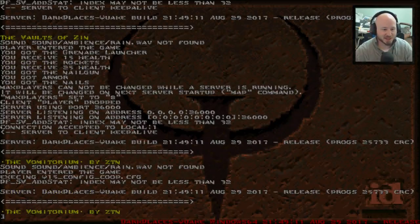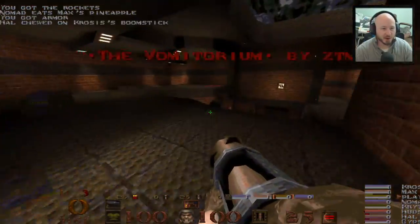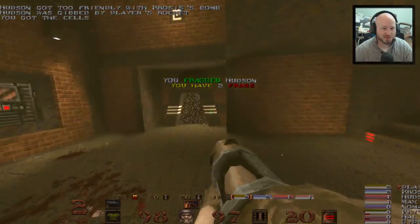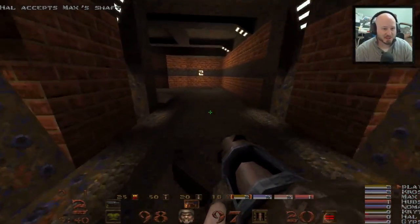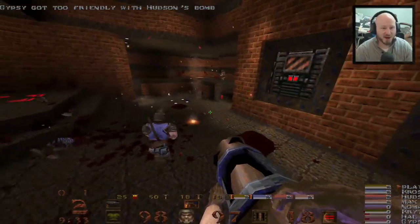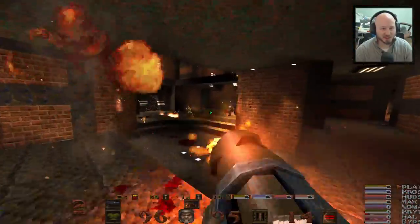We're going back to level select. This is a level I have not played in a long time - ZTN DM6, The Vomitorium. I remember really liking this map back when I was a kid. We're going to spawn into this with some bots. I love that you're just here and there are bots - you don't need anything more than that. I'm not really sure what the difference is between what SMC added versus DarkPlaces, but we've got an excellent bot mod where we can easily play deathmatch maps with bots.